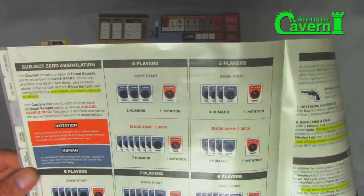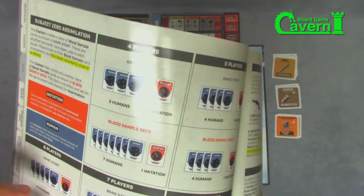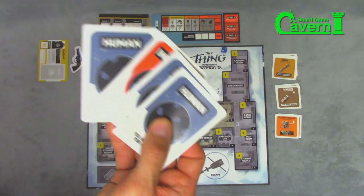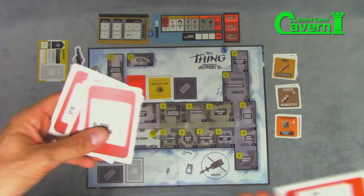Next you're going to build the blood sample deck and issue those cards to the players. Look at your zero assimilation on page eight and find the number of players you have — four through eight. If you're playing with four players, you'll have three humans and one imitation. Build a blood sample deck of seven humans and one imitation, which will come into play later. Grab three humans and one imitation, shuffle them face down, and deal one to each player. They look at it and put it face down.